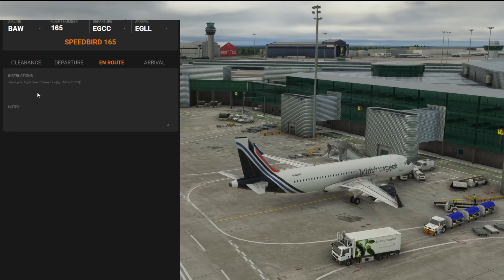The next tab is en-route, where you can log heading, flight level, and speed. For example, if calling up another controller, in notes you could jot: 'flight level 330, inbound Coxie' — that being your current waypoint. Calling Brussels Radar you'd say 'Speedbird 165, flight level 330, inbound Coxie.' If during the en-route segment you're told to fly a specific heading you can enter H320 with a space and the instruction appears formatted.